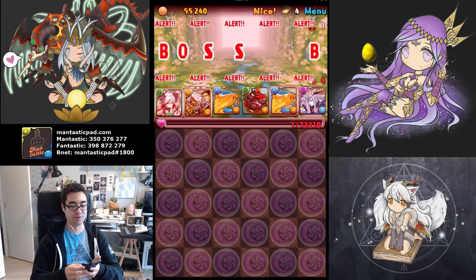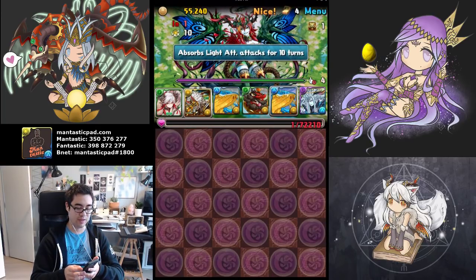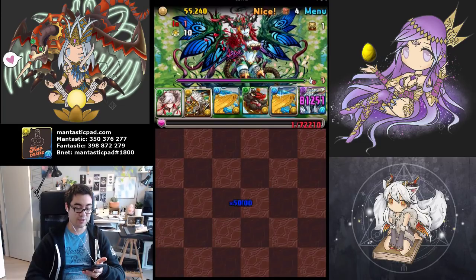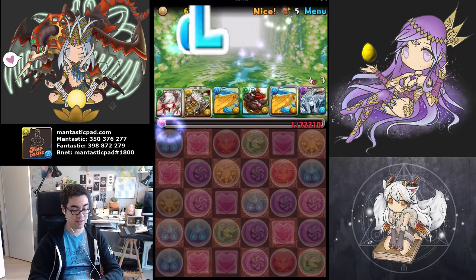Pretty straightforward dungeon overall. The Kaede ensures no sky falls, so if a light were to fall down, I don't actually lose. Lucifer does huge amounts of damage — it is dead. This is a great run.